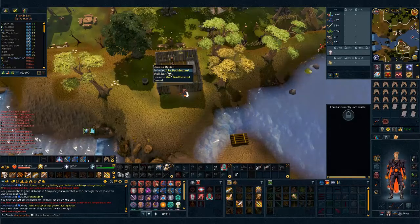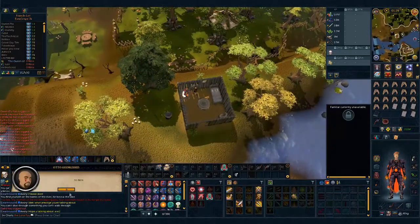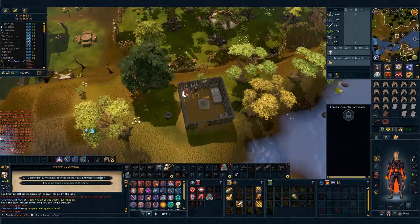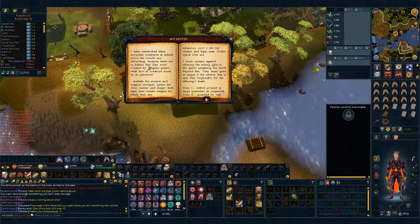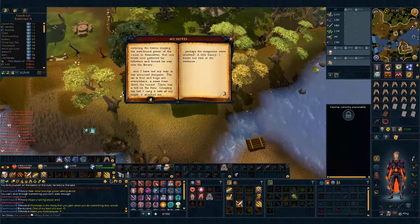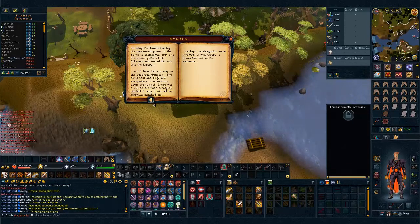If you don't know which pages you have or which ones you're missing, come over to Otto, who is just by the whirlpool, and talk to him — he'll give you both books. The one you're interested in is 'My Notes.' You can destroy the barbarian skills book and just look at My Notes. Not every page is a full page, so page one ends after one paragraph, page two ends here, and so on. In total, if you have all 26 pages the book will have 16 physical pages. You can also check the wiki to see which pages you have and which ones you don't.